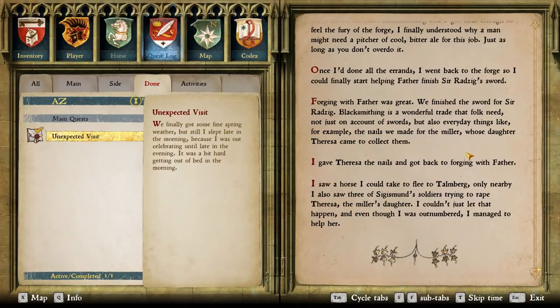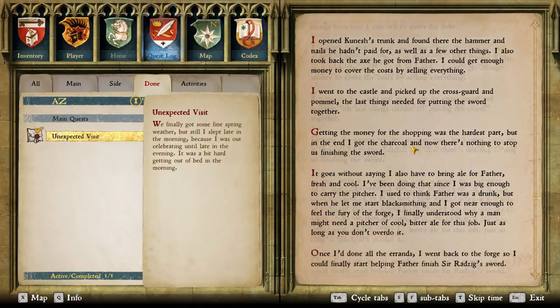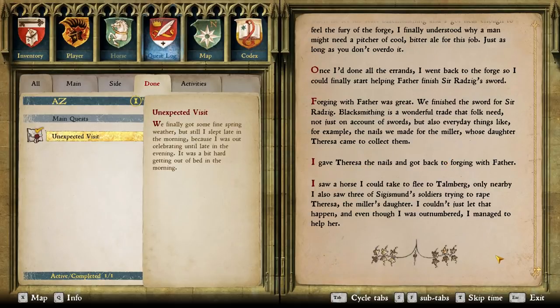Done — unexpected visit. Forging with father was great — remember those days? We finished the sword for Sir Radzig. Blacksmithing is a wonderful trade. I gave Teresa the nails and got back to forging with father. I saw a horse I could take to flee to Talmberg, only nearby. I also saw three of Sigismund's soldiers trying to rape Teresa. Oh, that was Teresa — I didn't even know that. I couldn't just let that happen, and even though I was outnumbered, I managed to help her. I hope we did help her — I'm super glad that I intervened.